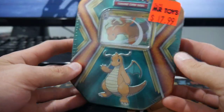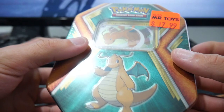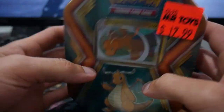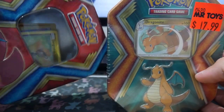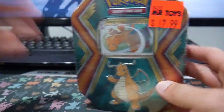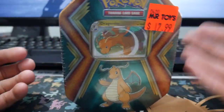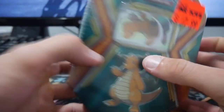Hey guys, what is going on? Booster Kings here with another Pokemon video, and today's video we are doing this Dragonite — I was about to say EX, but just Dragonite Holofoil, the other one from the tin we opened the other day. It's got some cards in it.